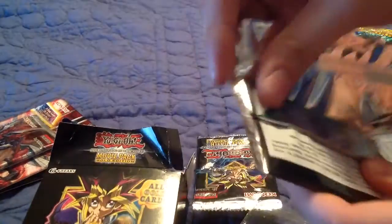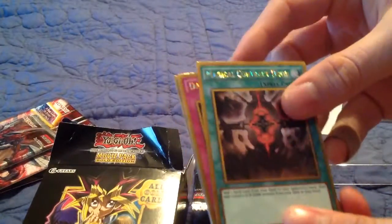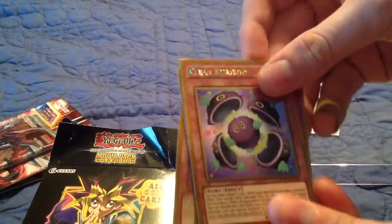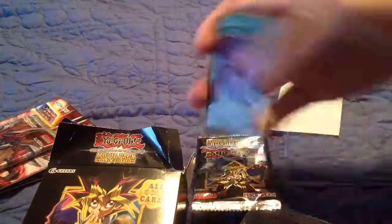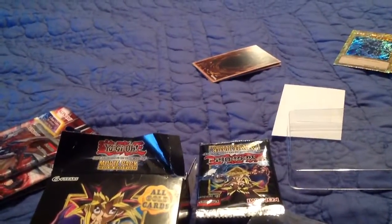Oh, I already see something good. Chaos Form. Magical Contractor. Dark Horizon. Marsh Macaroon. And Clear Karibo. So essentially this is an entire Yu-Gi pack. Alright, before I open the rest of these, I'm going to get into a better position where I don't have to hunch over my bed.